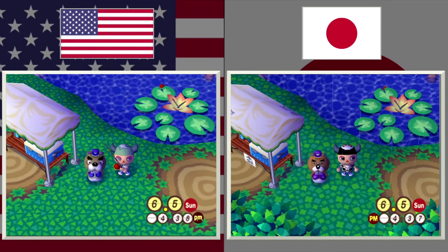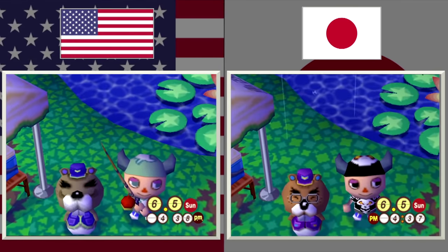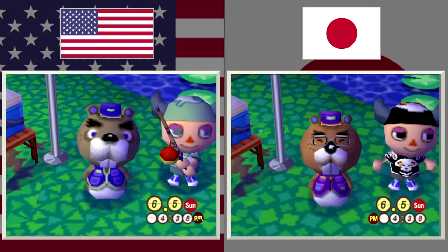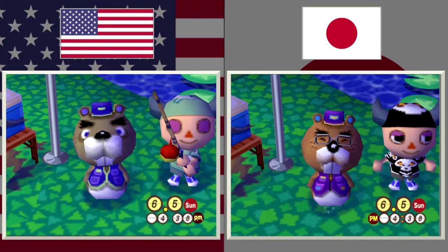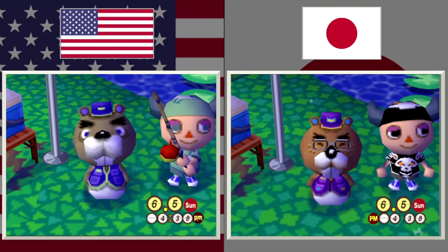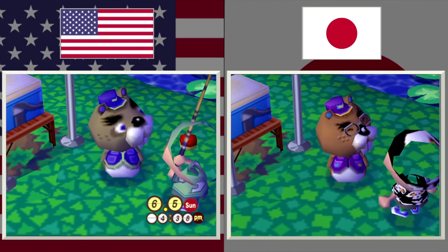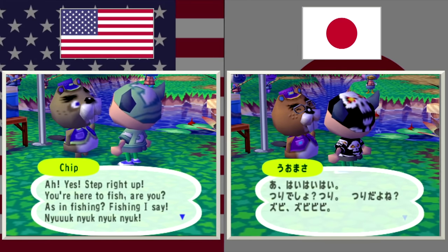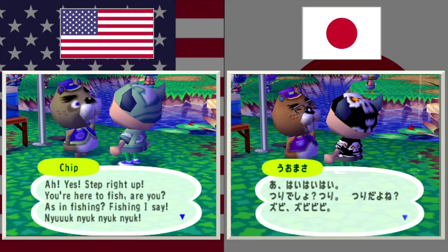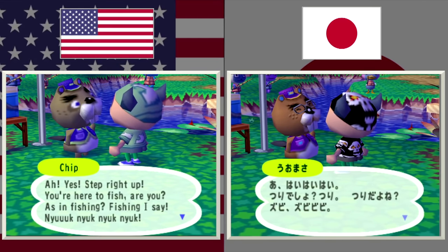This is a massive change. In the US, we know this character as Chip, and as you can see he has big blue eyes, no glasses, a pale brown look, and his clothing is generally blue with a pale outline. But in Japan, they had a beaver named Umasa with squinty eyes, glasses, and a purple outfit, as well as a slightly darker hue to his brown fur. This is speculation, but Nintendo of America may have been concerned about inciting a racial stereotype because of the teeth of a beaver. Better safe than sorry.